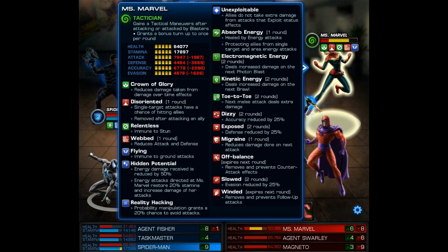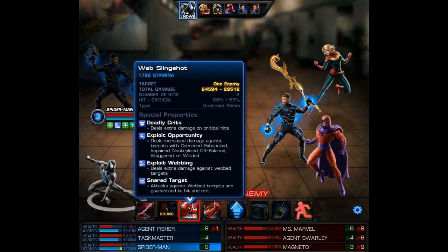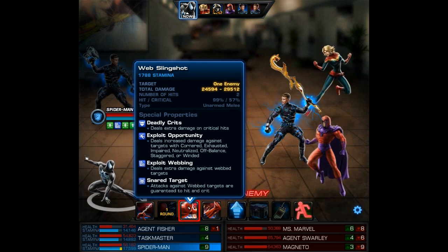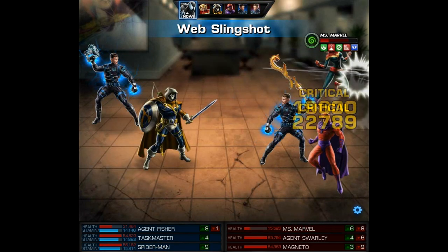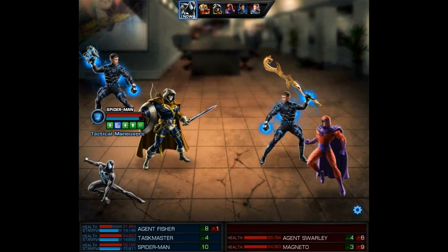I really want to get rid of Captain Marvel so we can exploit Opportunity. We're going with the Web Slingshot which has Deadly Crits — as long as this critically hits we should be able to knock out Captain Marvel. 50,000 damage is quite a bit to do especially if you can't exploit anything, but Spidey is capable — very capable as you just saw.